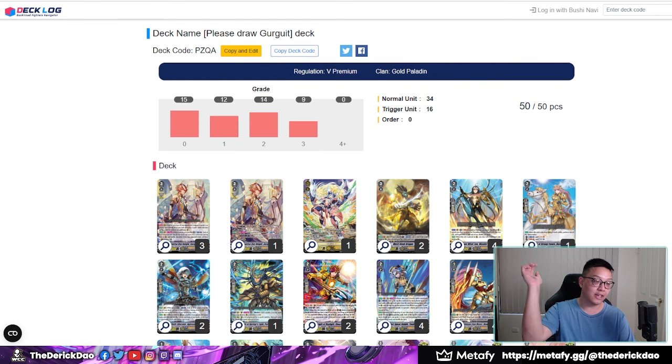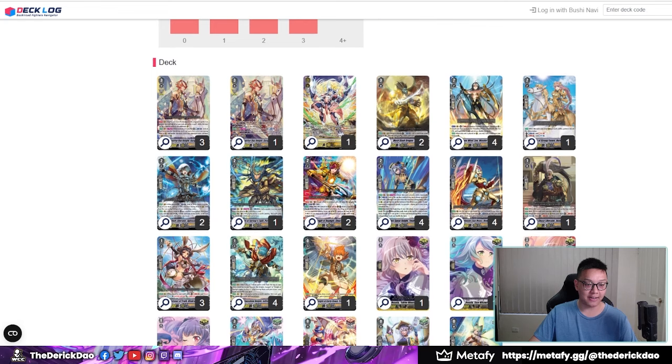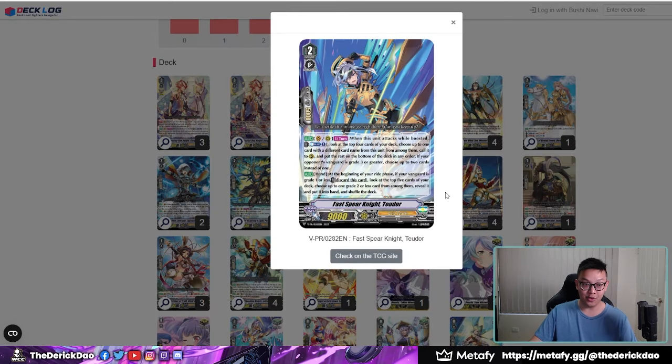If you guys haven't already, click that subscribe button for all notifications on this channel. So the first — and probably the best deck in V Premium at the moment — is Gurgut. It's funny because it's come full circle again. Gurgut used to be the best deck with Percival, and now without Percival, and with the new VPR, this deck is pretty crazy.